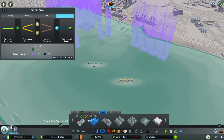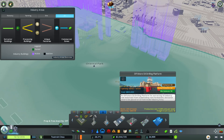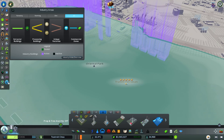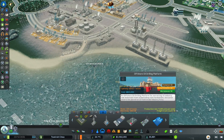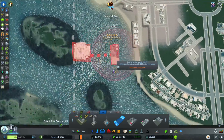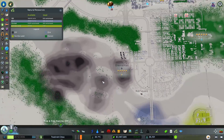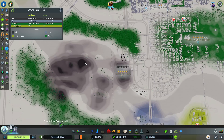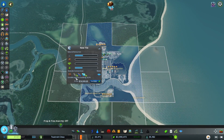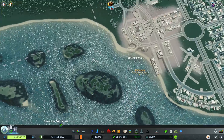With level five unlocked, we want the offshore oil drilling platform — it extracts oil industry raw materials from seabed deep rock formations and needs to be placed on an oil field inside the industry area, but in the sea. It costs 45,000 and 160 a week upkeep. We're rolling in money so that's fine. We could buy another square over here and connect it up to that industry — do we have squares to spare? We do.